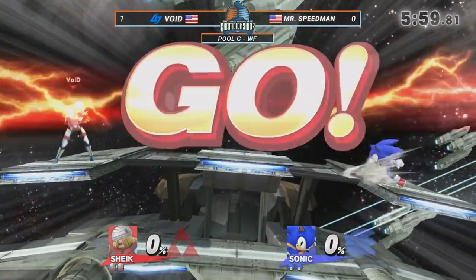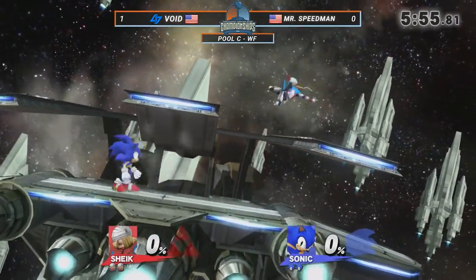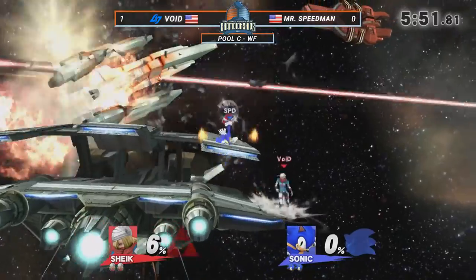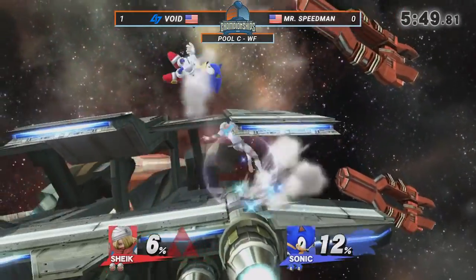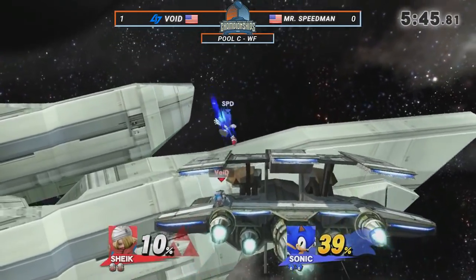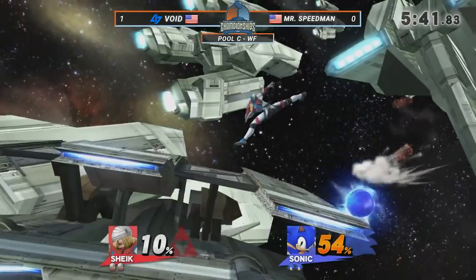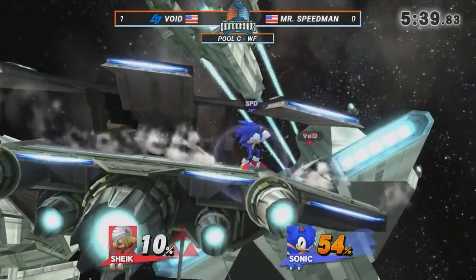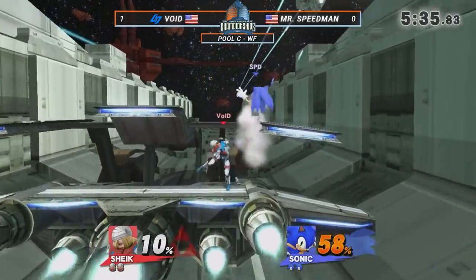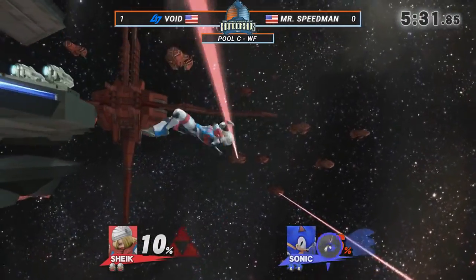Now we're going to see the move to Lylat. Lylat is unique in that you know how Sonics like to side beat charge and then come through you and jump? The platforms tend to be in a pretty good location to land on after you jump, so you can kind of get out of there pretty quickly. Sonics can kind of slide off the side of it — Wrath and Sunido kind of like to do that. Of course, you're getting the hard landing there on the down here. Last game I think Speedman was never really out of it — he kept himself in it — but sometimes these sneaky Sheik kills really catch you off guard, and that's what Void is known for.